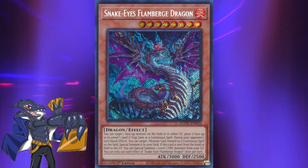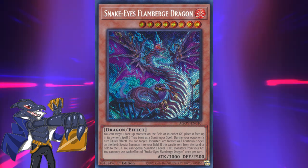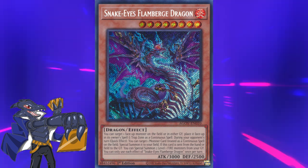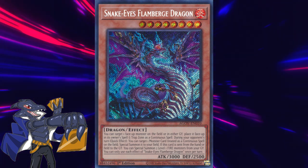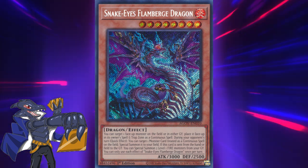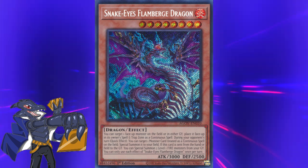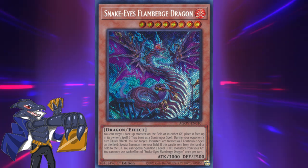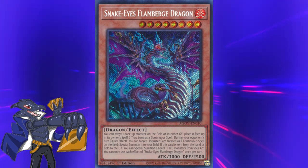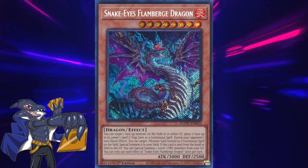The big boy of the Snake Eyes engine is a dragon. It can easily deal with an opponent's monster by placing it in the back row as a continuous spell. Not only that, but it can summon a monster from the back row during the opponent's turn — however, unlike the Divine Temple, it's summoned to the owner's side of the field. Most notably, it will summon exactly two level 1 fire monsters from the graveyard when it's sent there from the field, providing additional bodies on board, especially since it doesn't care how it's sent, only that it is.